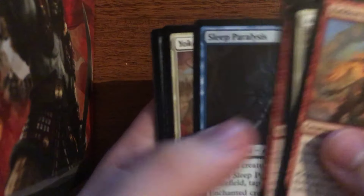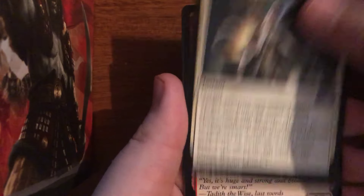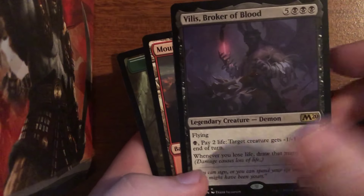I believe my pre-release promos were Cavalier of Dawn, which is the white Cavalier, Dungeon Geists as a promo, Temple of Malady as another promo, and I can't recall the other one right now. We've got God's Willing again, Dragon Mage, Tomebound Lich, and a Vilis, Broker of Blood. Overall my pre-release promos were pretty nice, though I remember the last one being pretty bad.